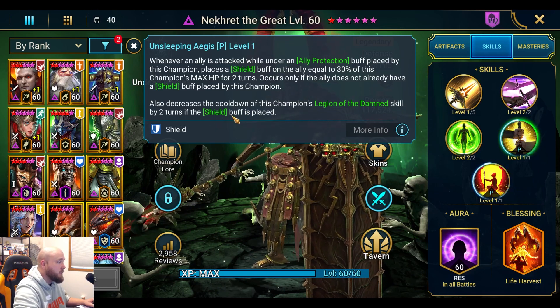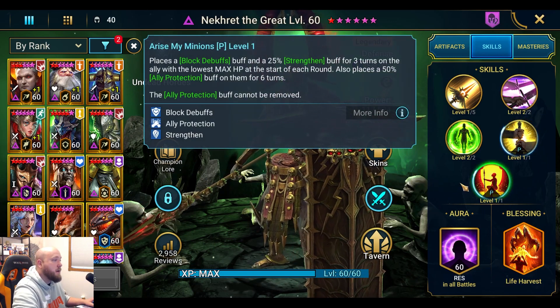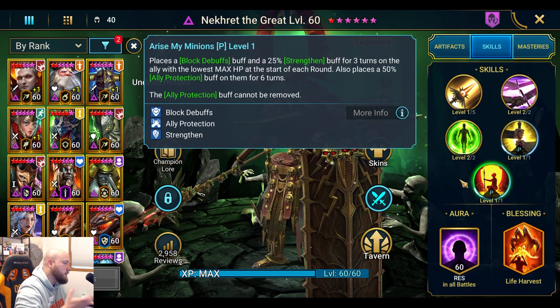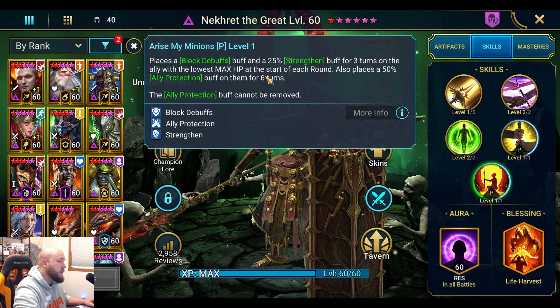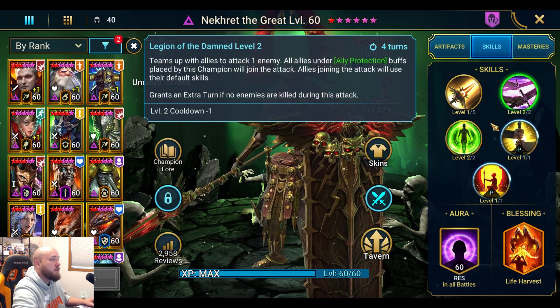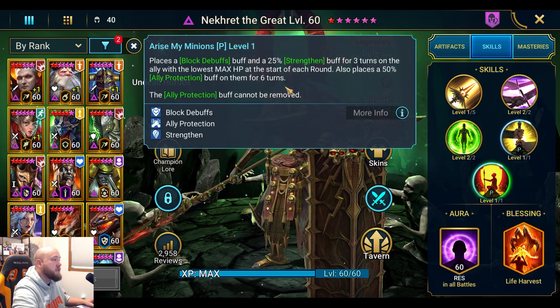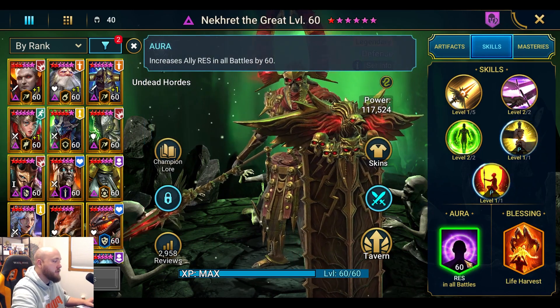The passive also decreases the cooldown of Legion of the Damned by two turns if the shield buff is placed — a big deal. His second passive, Arise My Minions, places block debuffs and strengthen for three turns on the ally with the lowest max HP at the start of each round, and places ally protection on them for six turns. So at the start of the fight he puts it on the lowest HP ally for six turns, versus three turns from his A3.